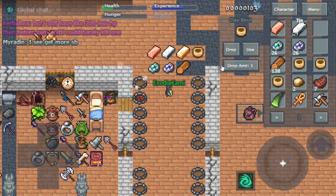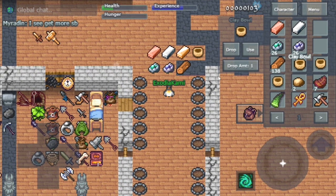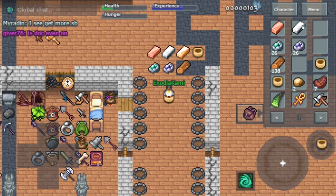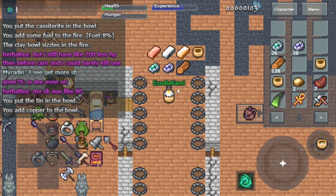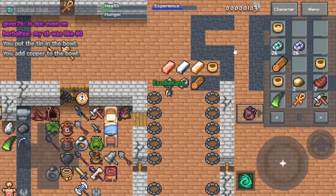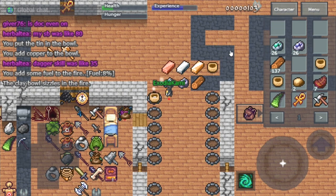Okay, for bronze it's really easy — you want to drop the clay bowl, then drop the tin and the copper on the same bowl. The amount of bronze coming out is going to be the average of copper and tin. In this case I dropped one copper and one tin, and the average of that is one bronze.